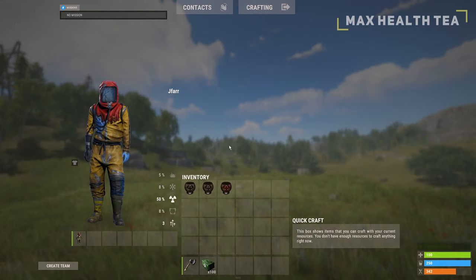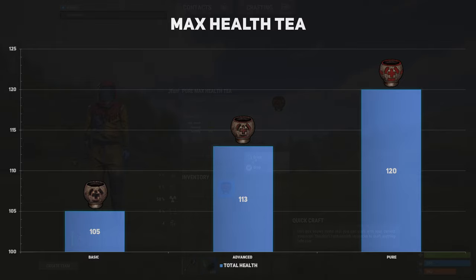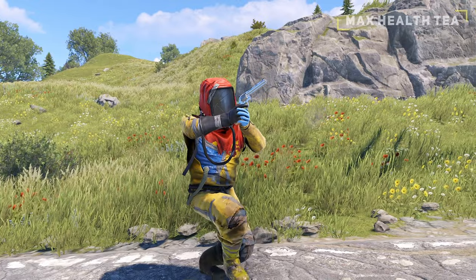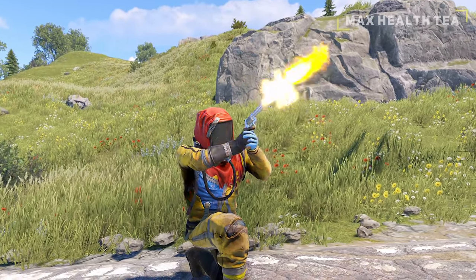The max health tea increases your total available health level from 100 to a max of 120, lasting a total of 20 minutes. While an additional 20 health doesn't seem like a lot, it will make the difference during a gunfight since the enemy will now need to hit you with an additional 1 or 2 extra shots.